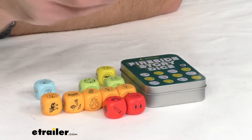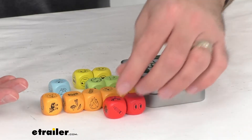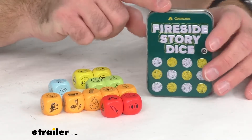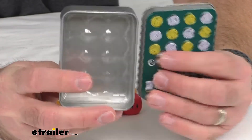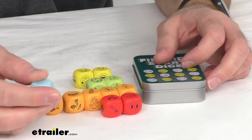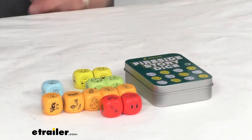That kind of gives you an idea of what's included on these dice and how to use these dice to play this game. When you're done playing, it does come in this really nice, durable tin, and it's going to hold them all very securely and protect them. Each of the die is nice wood block construction, so very durable, and the paint is really nice and high quality on there as well.